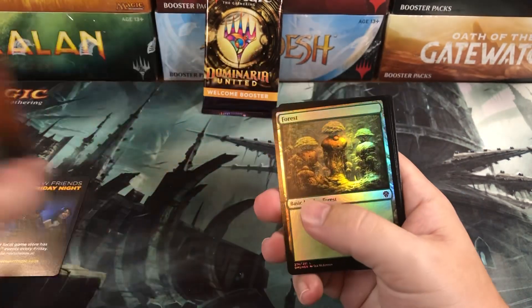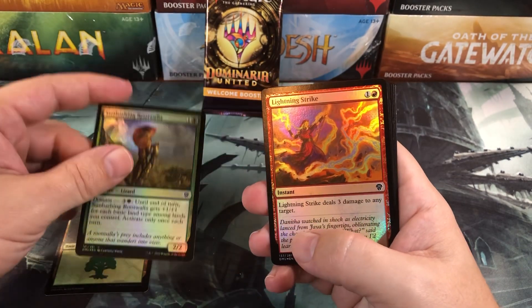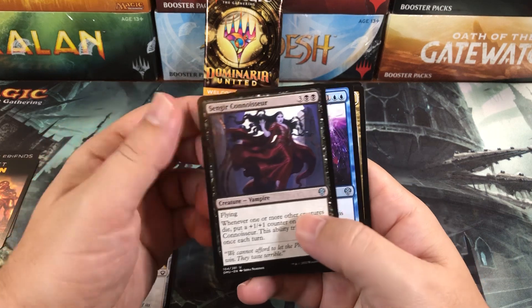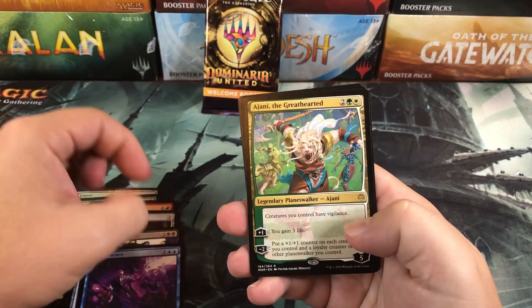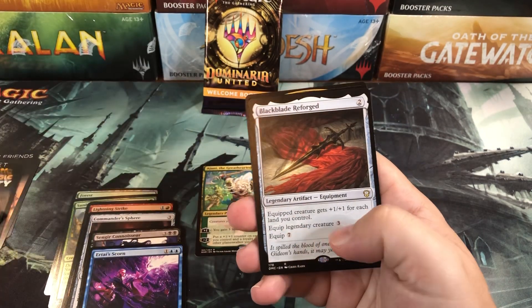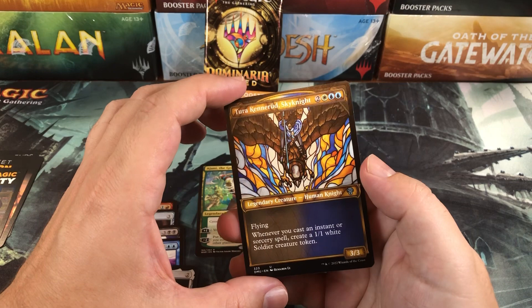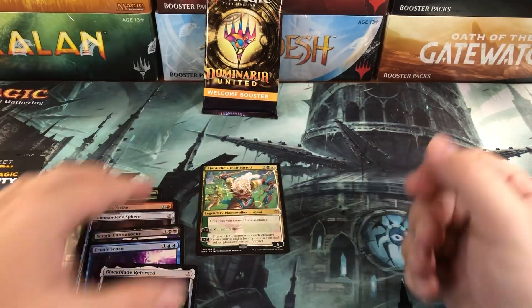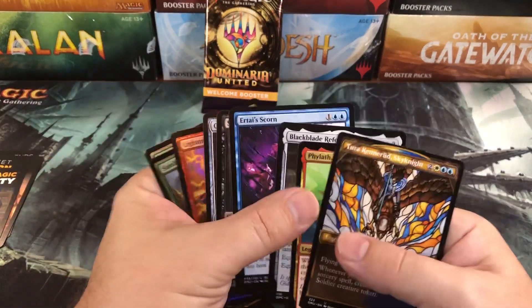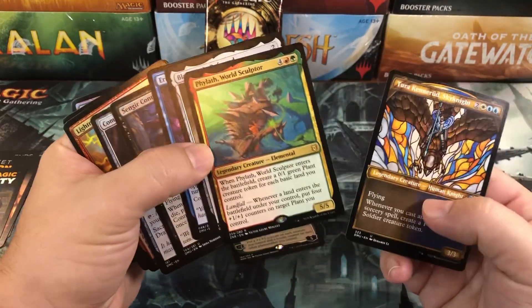Let's see what we get. Advertising Meat Carn and a little lore foil forest. Are these all foils or just some foils? Foil common, foil lightning — that's pretty neat. Commander's Fear, Singer Connoisseur, Airtai Scorn, Jiantu of the Great-Hearted from War of the Spark — okay, I didn't expect that. More stuff about the community. Black Blade Reforged, Phylath World Sculptor from Zendikar Rising, and Turk Cannerid Sky Knight. Weird — I didn't expect a War of the Spark planeswalker in here.